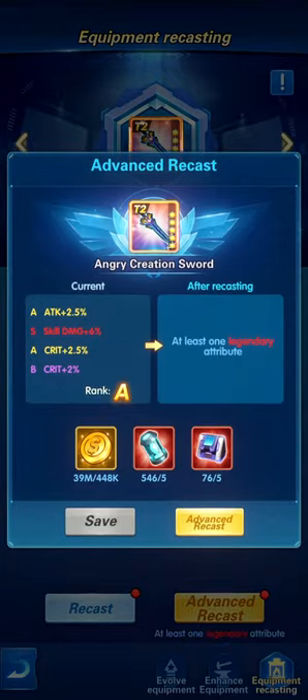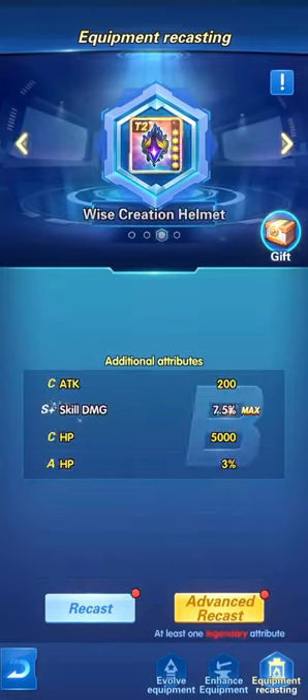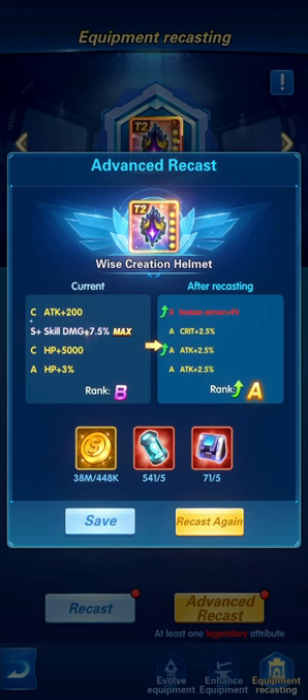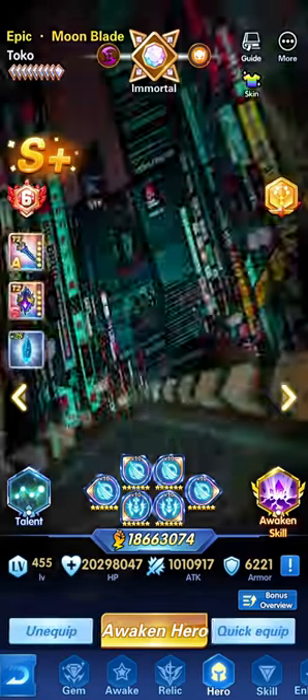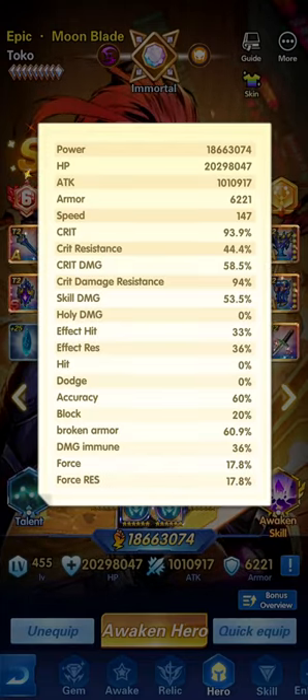For the last part of the video, let's try to fix a B-ranked attribute using advanced recast on the equipment. We're hoping to keep skill damage plus 7 percent. It went up to rank A but we lost the mythic skill S-ranked slot. We now have S and A. Doing another recast: critical plus 4 percent max with S-plus category, damage immunity S, skill damage plus 4.5 A, and attack plus 2.5 A. You can save — but remember Tuku benefits from critical, critical damage, critical damage resistance, broken armor, and attack.